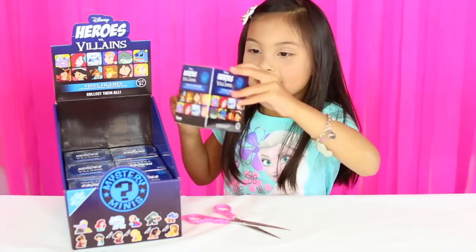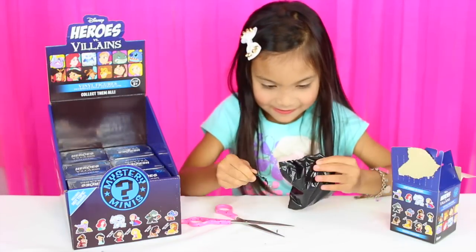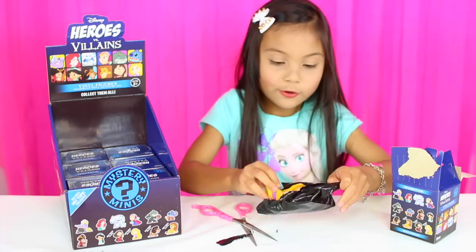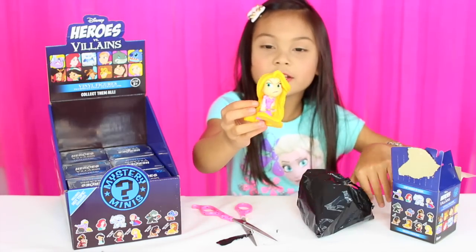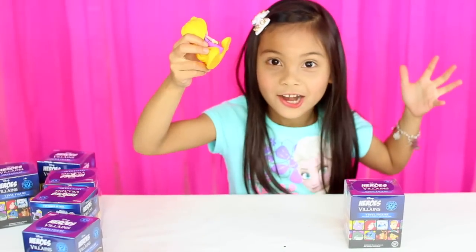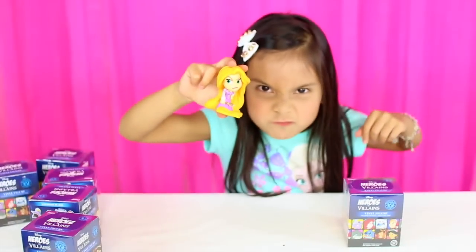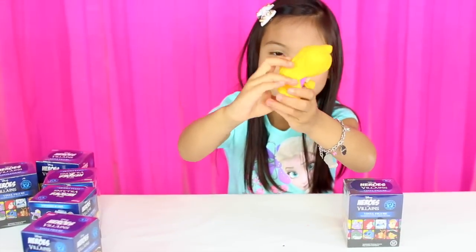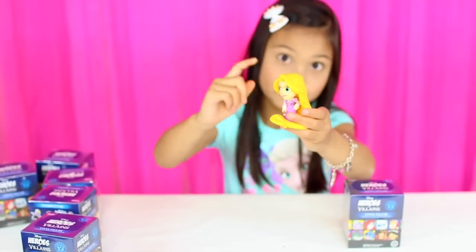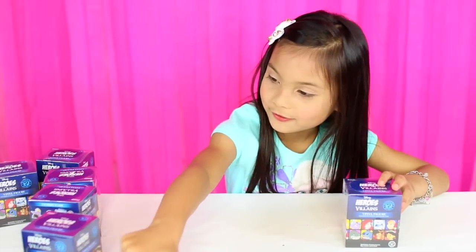Let's open our next one. We got Rapunzel — another Disney princess! She has a hole in her hair. This is what she looks like — she has a frowny face. And I love her dress. That's my favorite color: purple. So let's put it there.